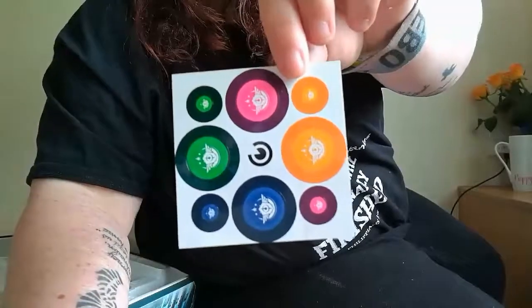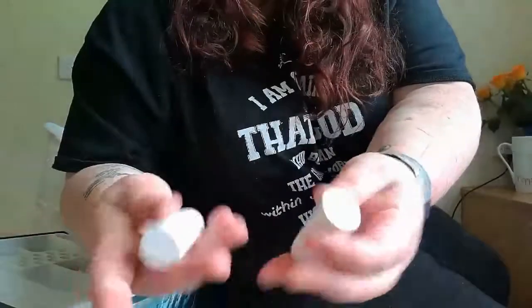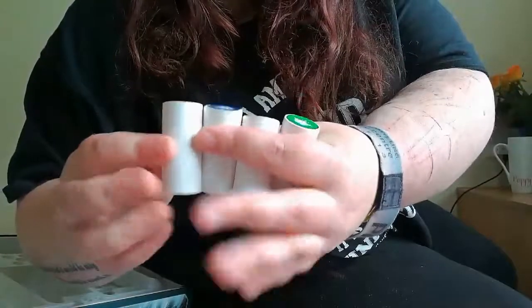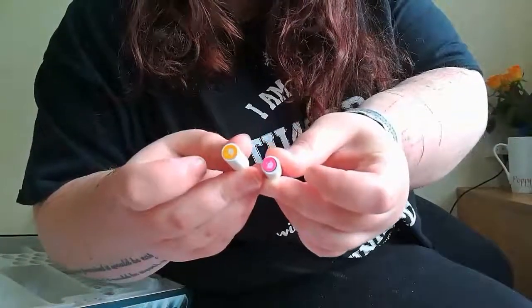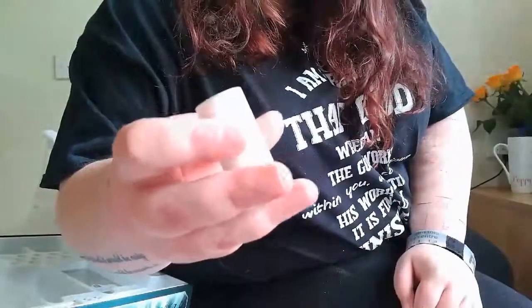You get some stickers to add on to the pawn pieces so you know who's who. The pawns come blank and you create the colours yourself with the stickers. Once you've added the stickers, you should have some pawns that look like this. The little ones are reminders of what colour you are, and these are your actual playing pieces, the big ones.